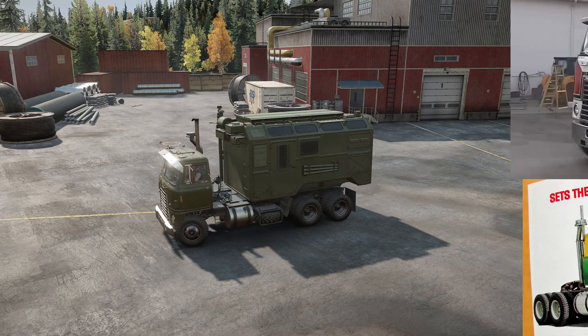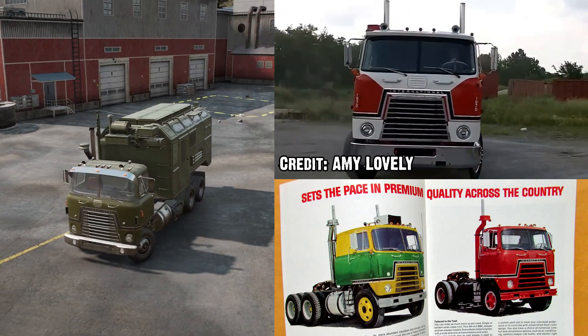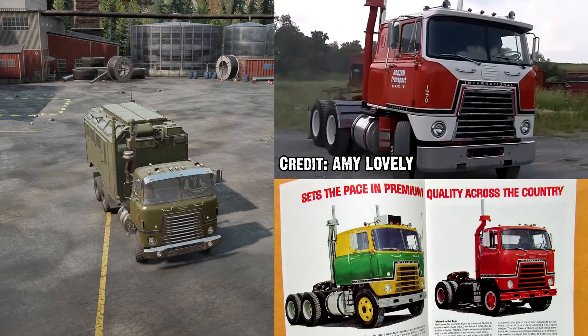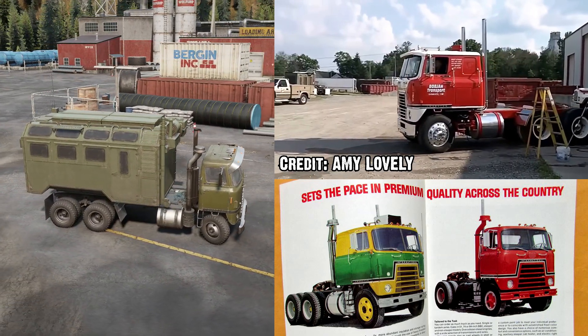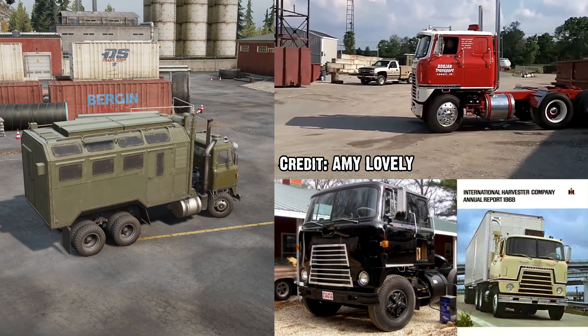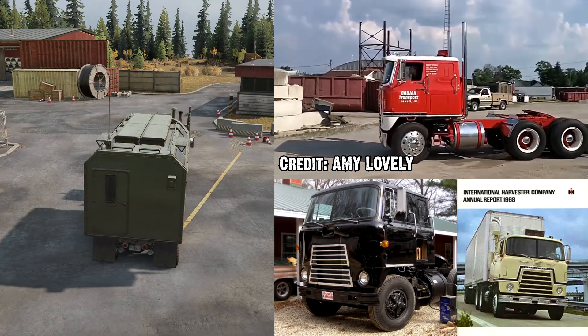The licensed in-game model is based on the 1968 International Harvester Cabover 4070A, but was marketed to the public as the Transtar 4070A. It comes with the stunning 60s look we all love, and it was even loaded with a DVT 573 diesel V8, giving it 260 horsepower and 578 Nm of torque.